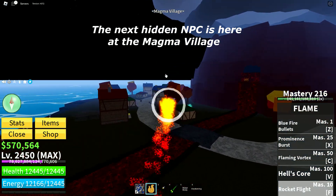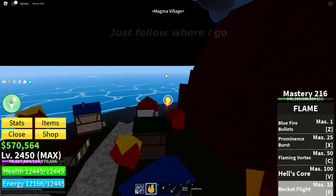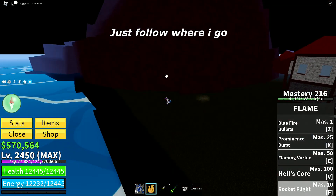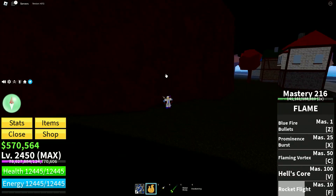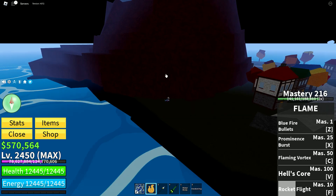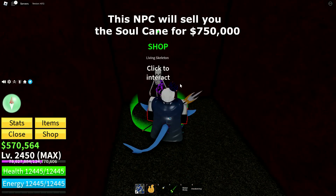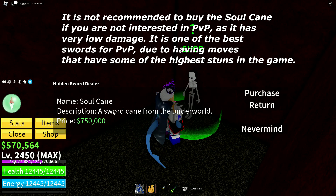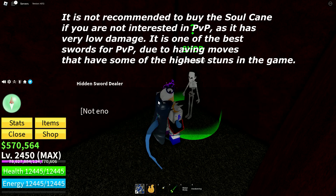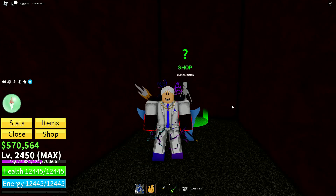The next hidden NPC is here at the magma village. Just follow where I go. This NPC will sell you the soul cane for $750,000. It is not recommended to buy the soul cane if you are not interested in PvP, as it has very low damage. It is one of the best swords for PvP, due to having moves that have some of the highest stuns in the game.